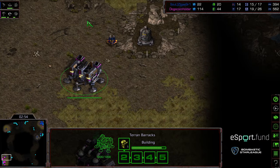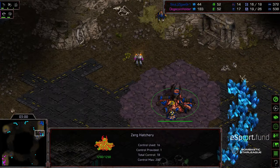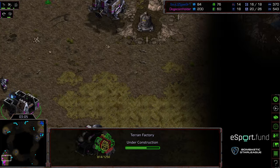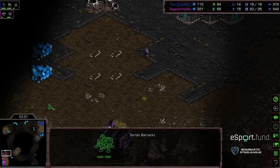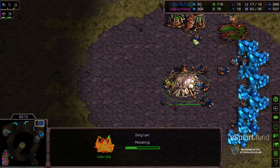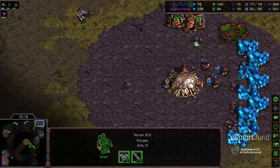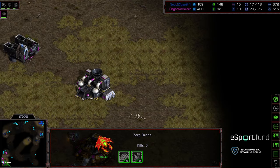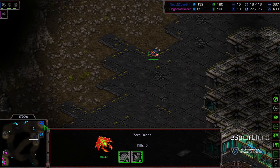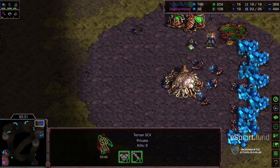It looks like we're going to see a factory build. Potentially a 1-1-1, but oftentimes what I've seen many Terran do recently is go for a Guardian build — get the plus one weapons, get massive amounts of Guardians, and then just force a Zerg to play in this uncomfortable position where they need to macro up in a particular way. Crossy going ahead and seeing that first Marine being produced. I'm wondering if it is going to be a pure 1-1-1. There's already a morph to Lair.